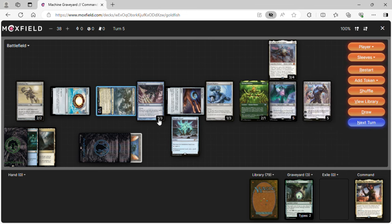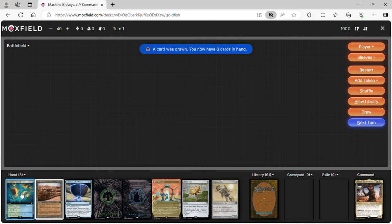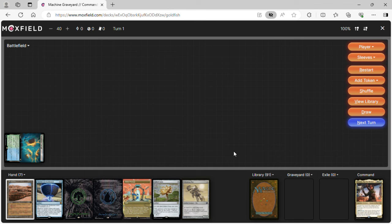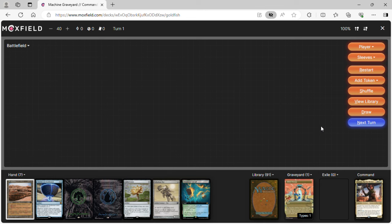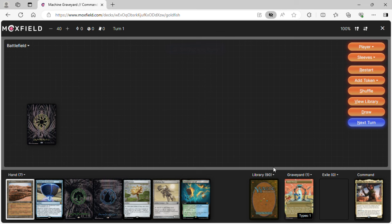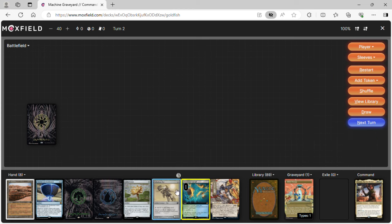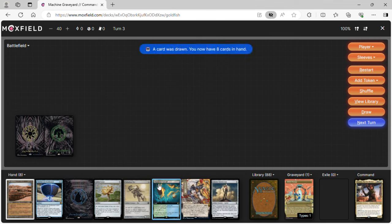Great Hinge will stay in the graveyard, but by turn five either our opponents have countered something or we have answers. I want to run this one more time because I really like this deck. We'll do Fabled Passage, crack it and go get a Plains since we need all our mana colors. Next turn we do a Forest — this line we are not popping off as much. Then Dreamroot Cascade, scry two.